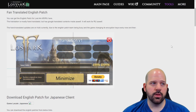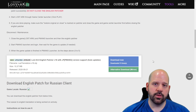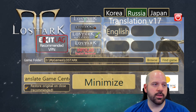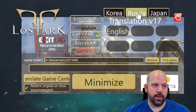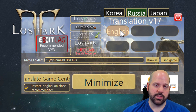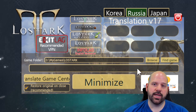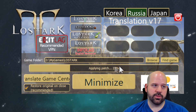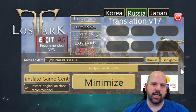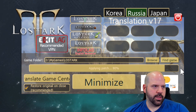Now we're going to download the English translation tool. Go to the website, scroll down, and click the first 'Download Now' link. Once downloaded, I'll show you how to set it up. Once downloaded and installed, it will look something like this. Make sure you're in the Russian tab and that the installation folder is properly selected. Select the language you want — English in my case — and it will download and apply the latest patch. We'll wait for the patch to finish applying.